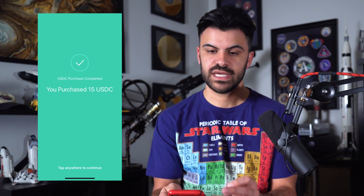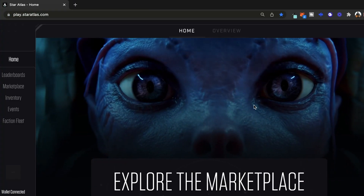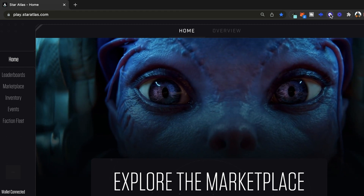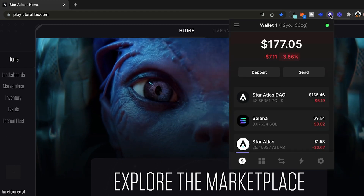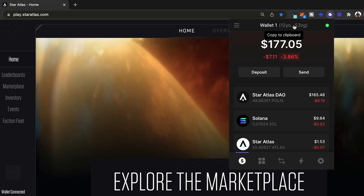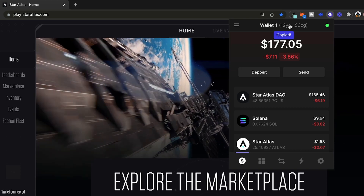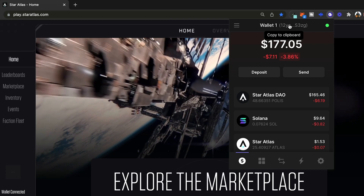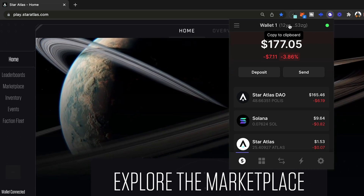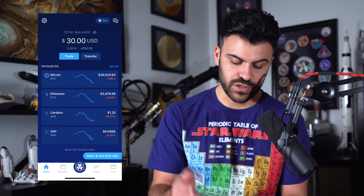Now that I've purchased 15 USDC, I'm going to transfer it to my Solana wallet. To do this, let's open my Solana wallet — I'm going to switch over to my desktop. So on my desktop, I'll click on Phantom, which is my wallet, and I'll make sure I'm logged in. I'm just going to click this and copy it to my clipboard. Because I'm using Mac products, since I copied it on my computer, it'll automatically be copied on my phone. Send it to yourself somehow — text it, put it in Slack, Discord, something. Just get that wallet address to your phone.